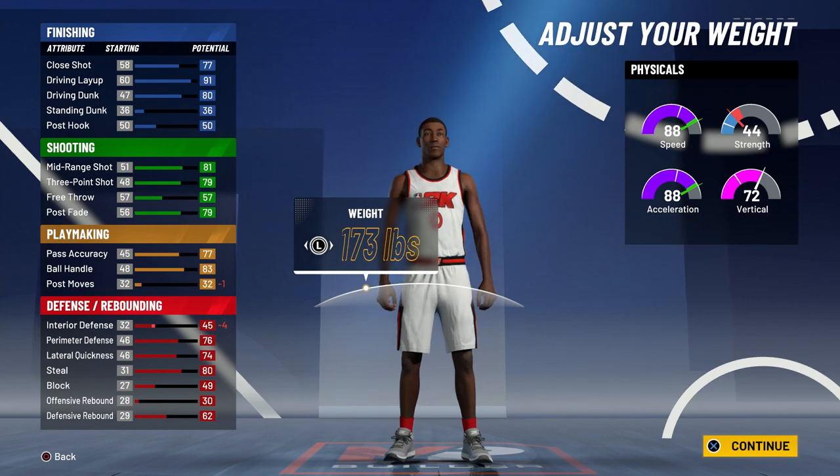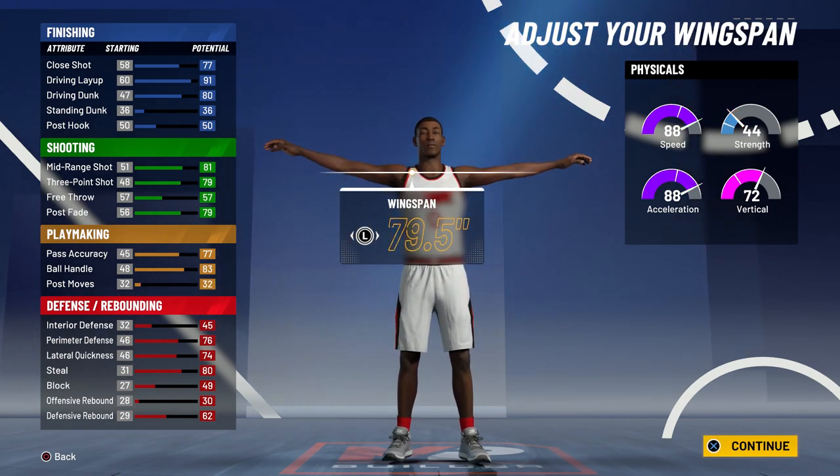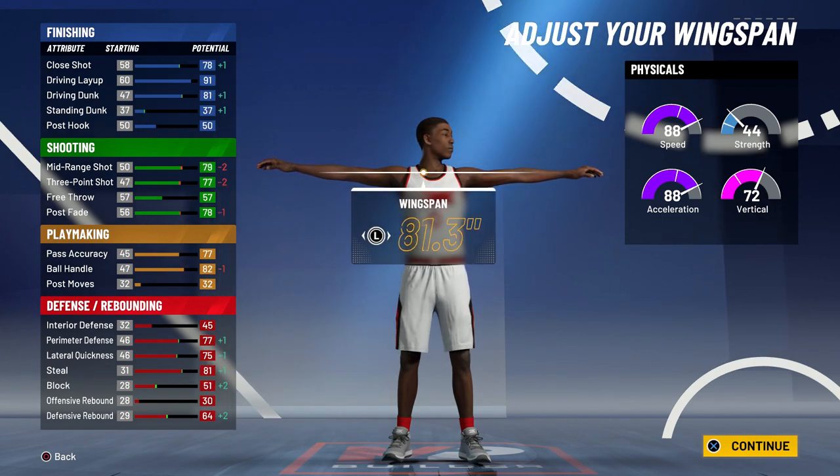For the weight, you want to go 172 or 173, because you get plus one to your strength and plus one to your perimeter defense.